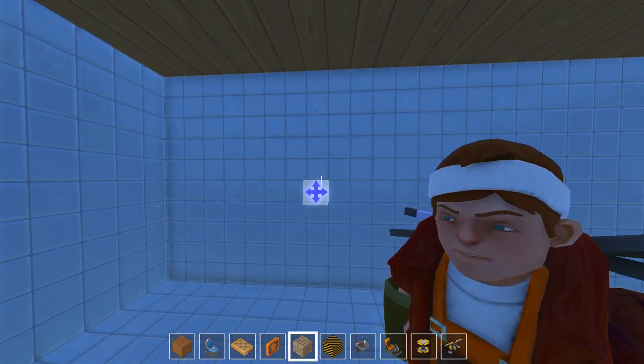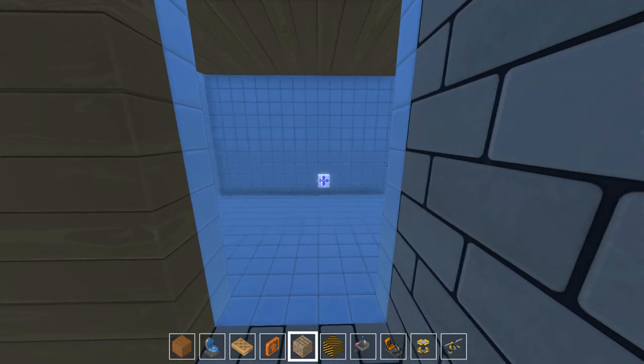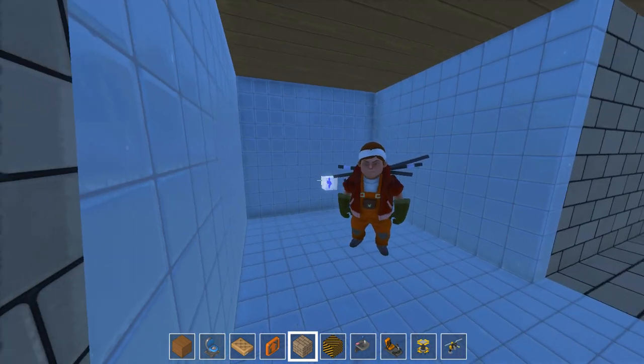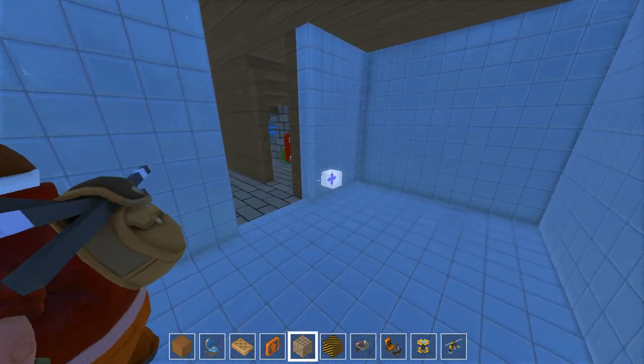It looks like a holy block. It has like some kind of aura. It has like a reflection of trees in it, right? It has a reflection of some sort. I wasn't near the tree so probably. It looks like a pearl. Yeah exactly.